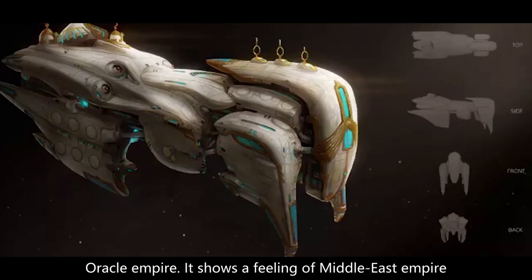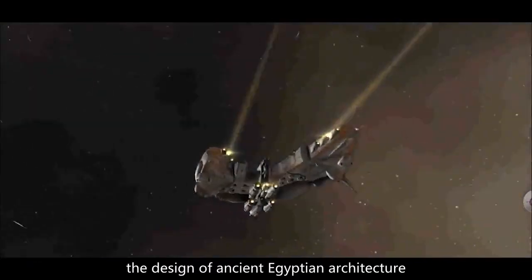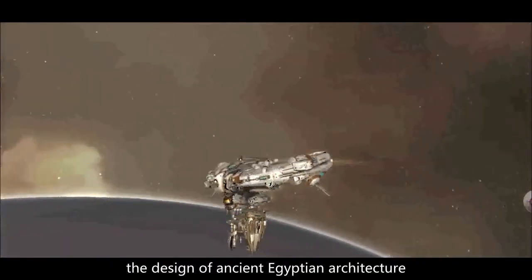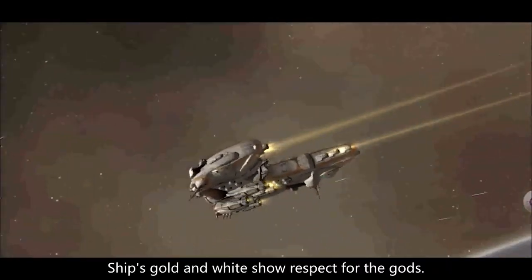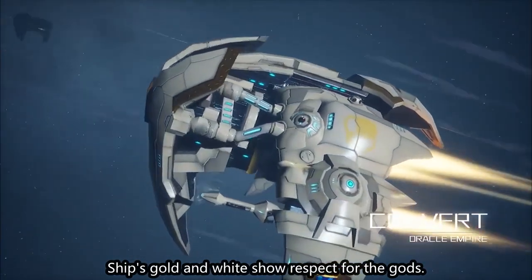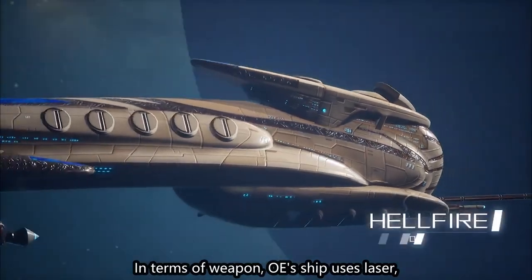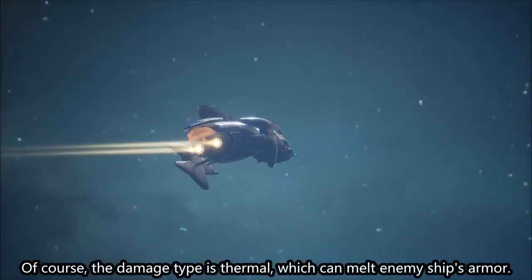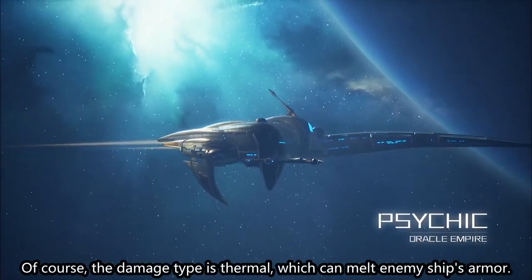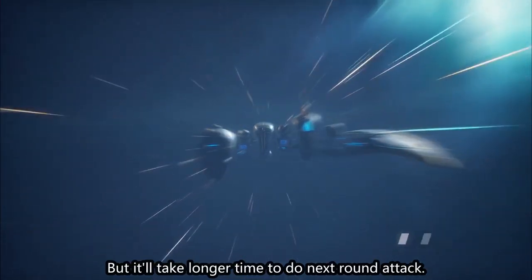Oracle Empire shows a feeling of a Middle East empire with its name and style. Similar to the real world, the design of ancient Egyptian architecture makes people aware of their worship of God. Ships' gold and white color shows respect for the gods. In terms of weapons, only this faction uses laser. Damage comes from continuous attacking, with thermal damage type, which can melt enemy ship armor, but it takes longer time to do the next-round attack.